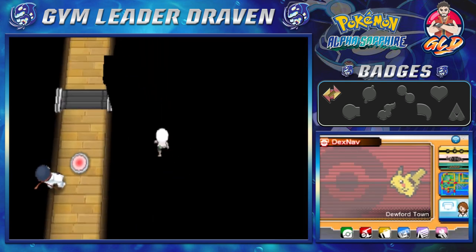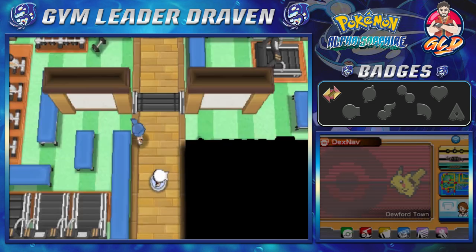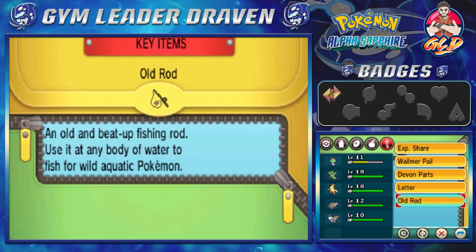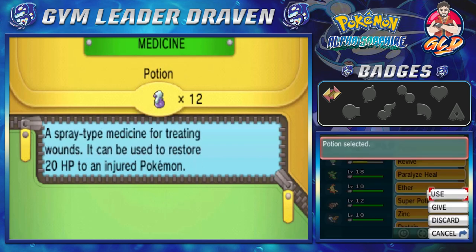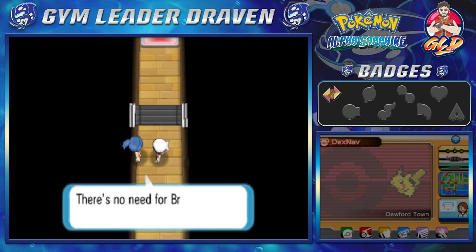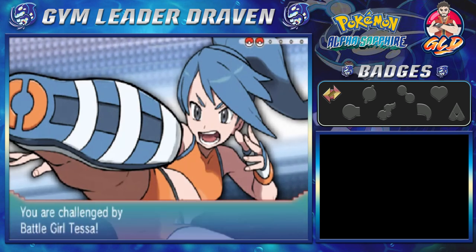Let's memorize the next spot and navigate the gym. We have to go the opposite way. Before battling, let's heal up our Pokémon — use a Potion. It never hurts to have a switch battle ready.